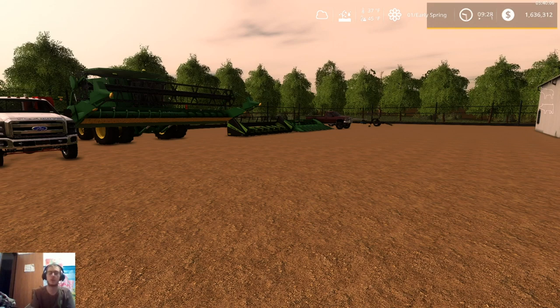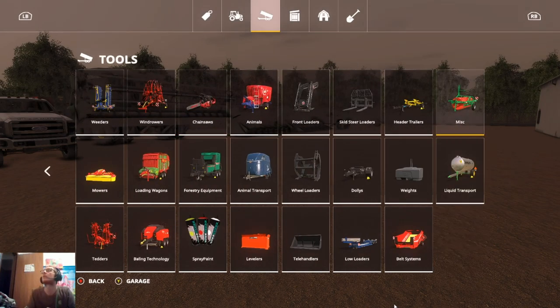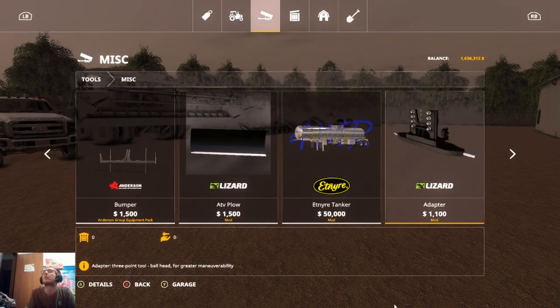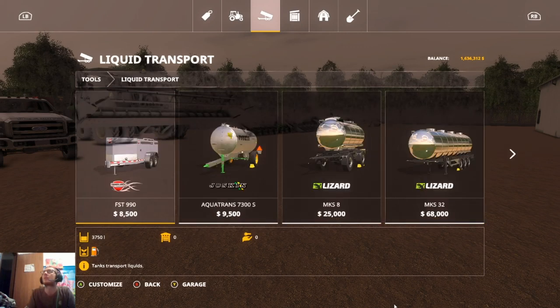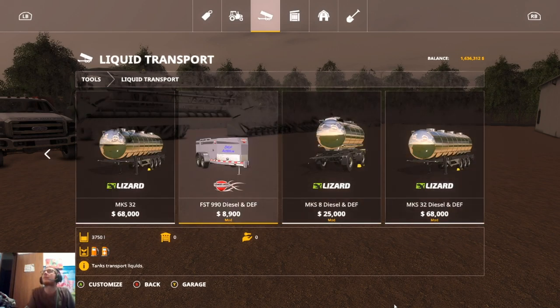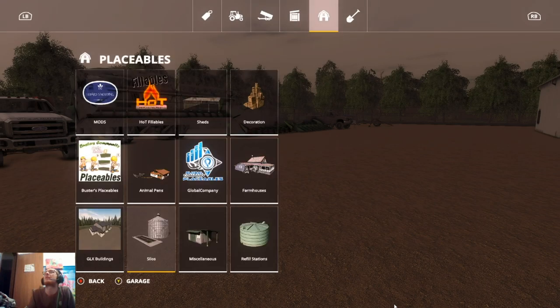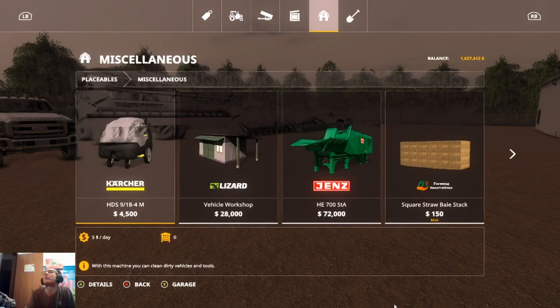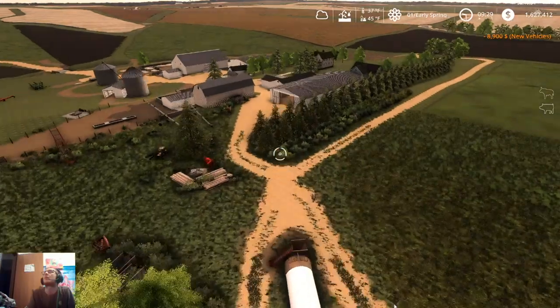When we get back in tomorrow's video I will show you guys how everything is parked up and put away. One more thing that I did forget that I need to buy — we need a fuel trailer. They're in liquid transport. I'm not going to worry about the one with DEF right now — actually yeah, we'll get the one with DEF. That means we need to find a spot to put down the DEF pump so we have a spot to get our DEF. Or we can just put down the DEF storage and I can just cheat it in, which is what I might do.